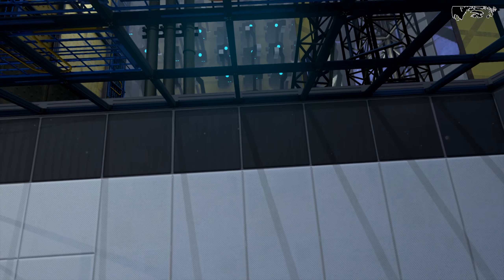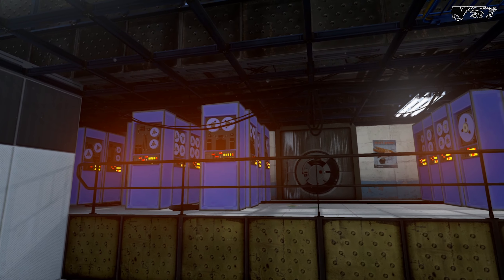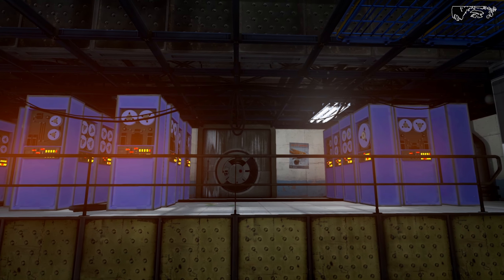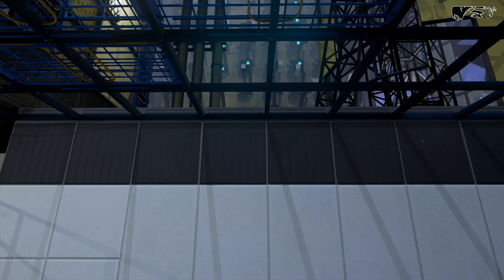Before the exercise can begin, you will need to complete the Virtual Reality headset calibration course and determine your ability, or lack thereof, to move. You will hear a buzzer. When you hear the buzzer, engage your atrophied neck muscles and look up at the ceiling.